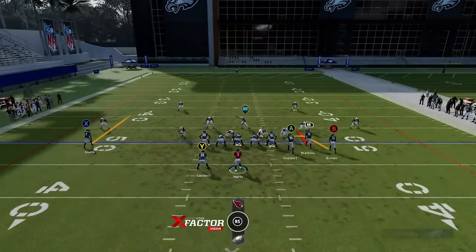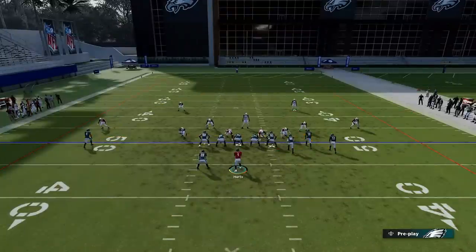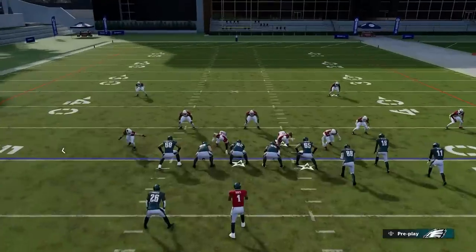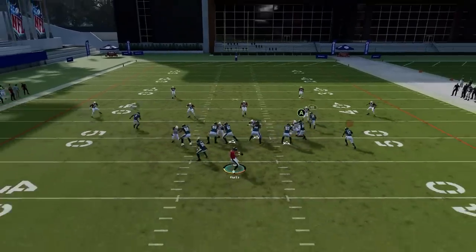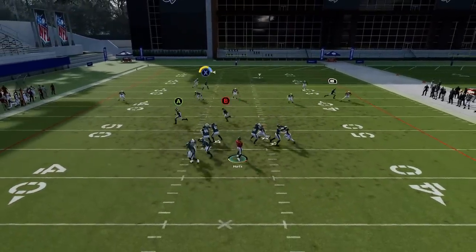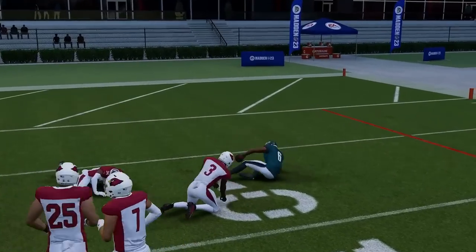You can also put the RB route on the 10-yard out route — that works a little bit better, because you really don't want that 10-yard in route pulling the safety into that area. Getting him out of that area lets you get a better throw, a better catch and run opportunity, especially with a faster receiver.